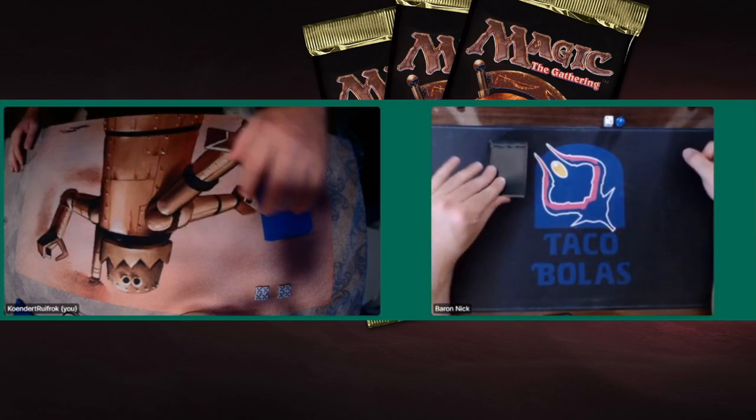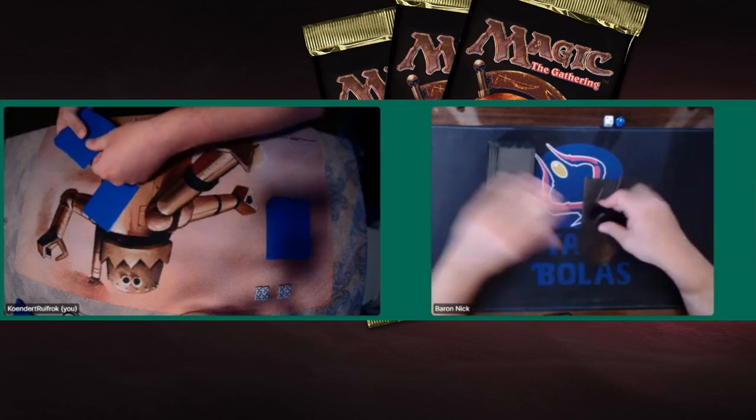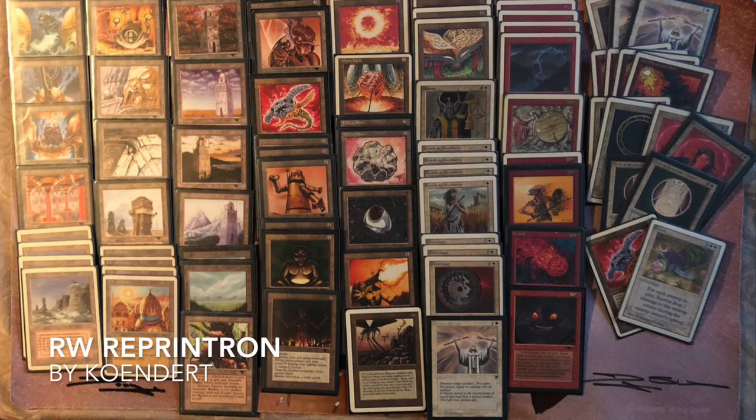Let's talk about the deck of Kundert: Reprint Tron. It's such an interesting deck. The colors are red and white. When we look at the white package, we kind of see your standard control — four Swords, three Disenchants, one Divine Offering.